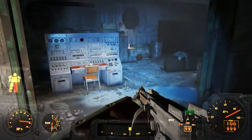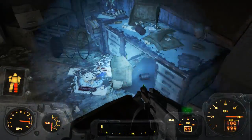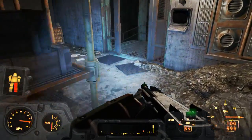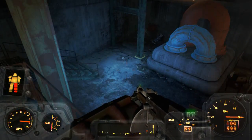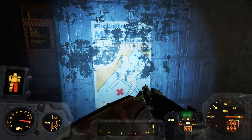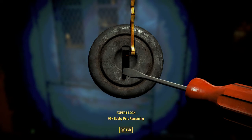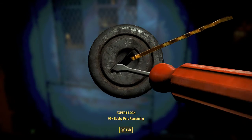Here comes the nice thing about the jetpack - I can just... I'm not gonna do looting like I normally would. Ain't nobody got time for that. Is there not a way to get this? It's an expert lock. All right, it's time for me to break some bobby pins. I figured it out pretty quickly.